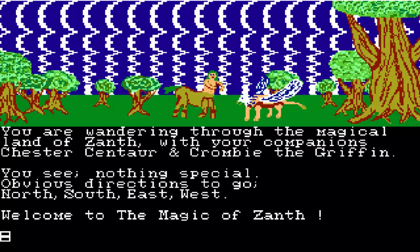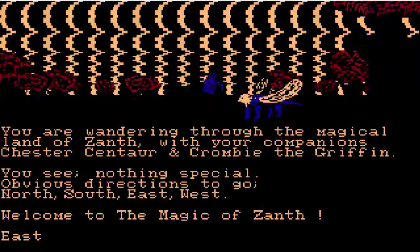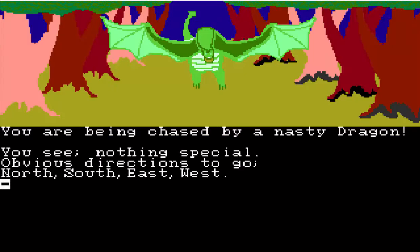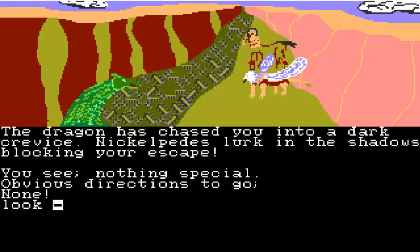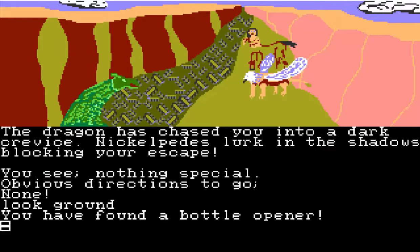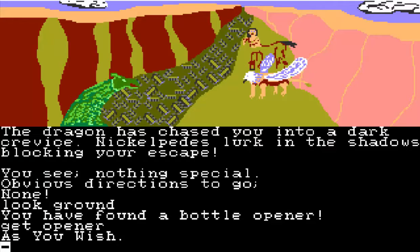Maybe we will get killed a couple times to see some of the endings. So we're going to start off east. There's the dragon, so we're going to run. I thought this was a pretty cool graphic — the dragon chasing you, the way they did the trees. The dragon has chased you into a dark crevice. Nickelpedes lurk in the shadows blocking your escape. Apparently you look at the ground and find a bottle opener. I totally missed this even when I got past this part. You would never figure out to look at the ground and find a bottle opener — just kind of ridiculous.